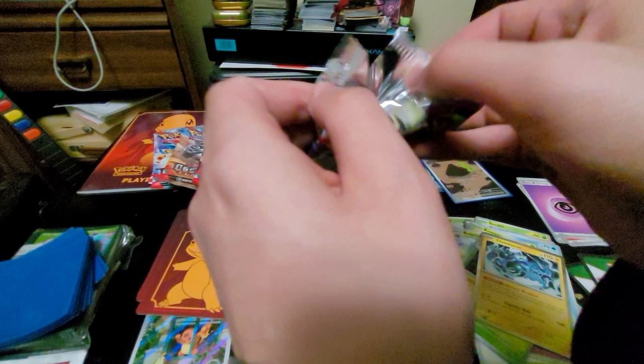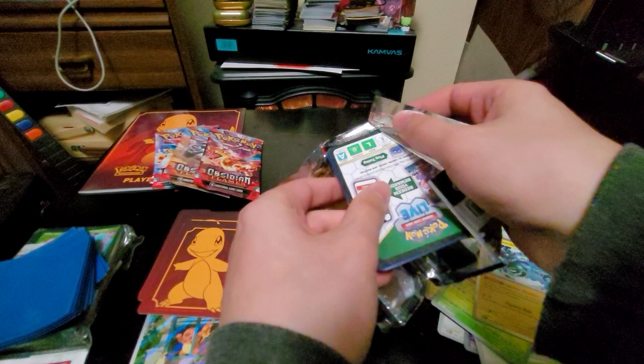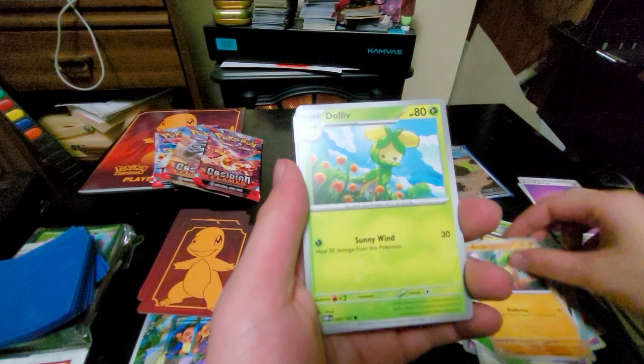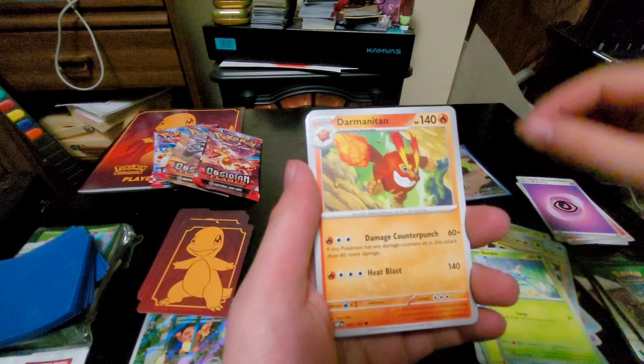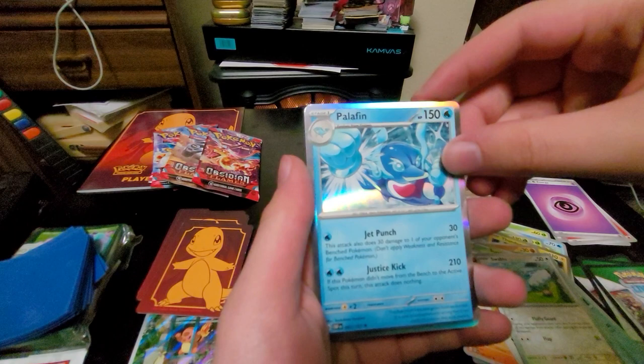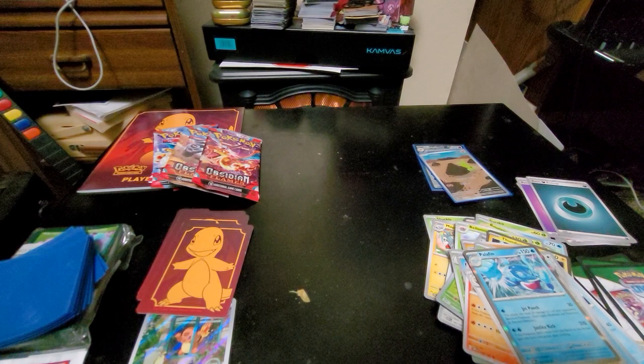Sorry if I sound a little different today — I'm still a little bit sick, but y'all know how it is. So far Obsidian Flames is treating us well. Bonsly, Dolliv, Temple, Zorua, Darmanitan, Stoutland, Frogadier, Temple, Swablu, Palafin, and a basic Dark Energy.